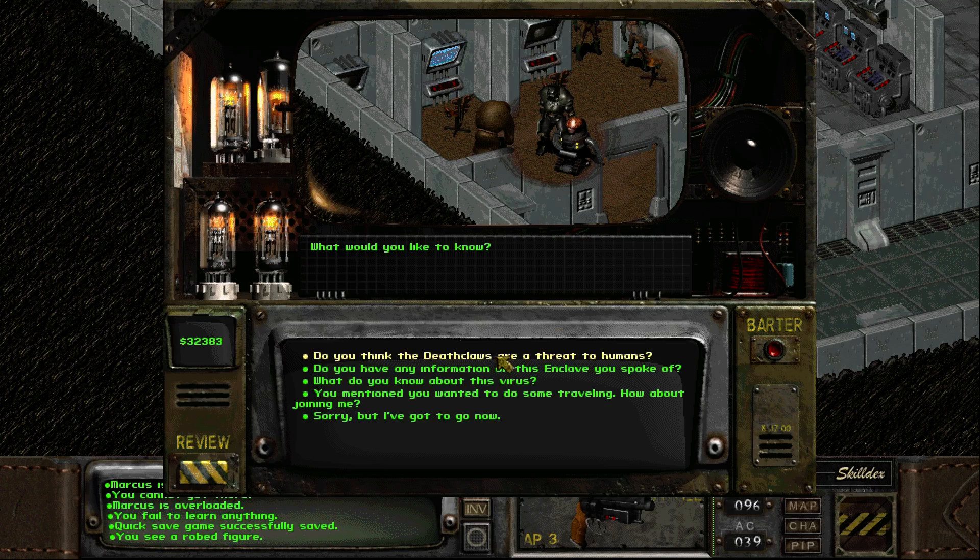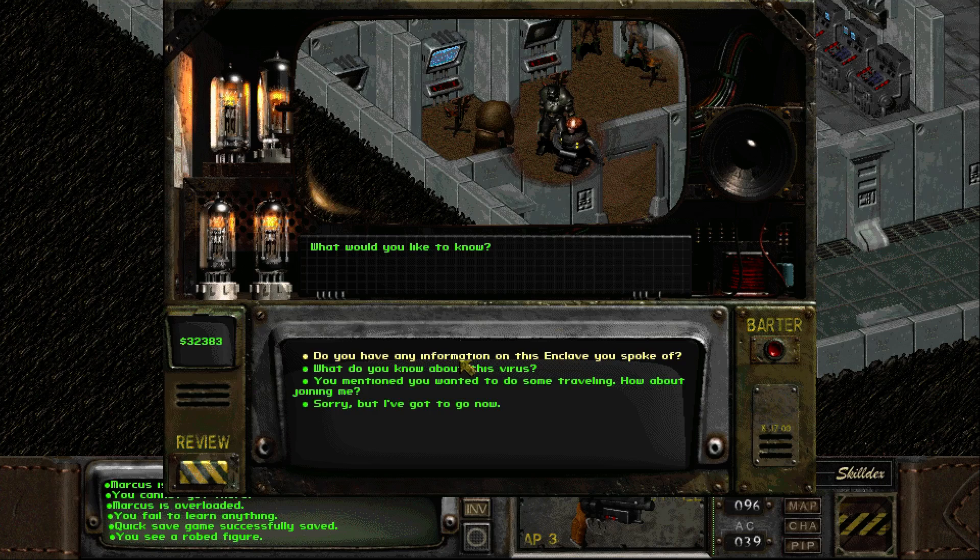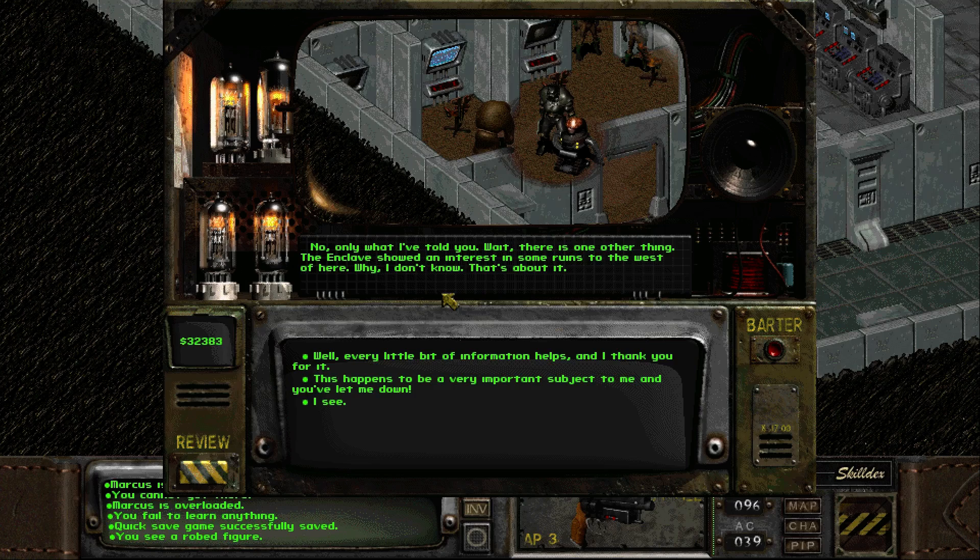What can you tell me about Gruthar? 'Gruthar is not the monster that he appears to be. He genuinely cares about all of us here and is doing everything he can to ensure our safety and survival. All of us trust him with our lives. You would have to get to know him and judge for yourself.' Yeah, I'll not make any snap decisions about him - he deserves better. Do you think the Deathclaws are a threat to humans? 'The potential is there, especially when you take their new intelligence into account. However, I don't think that Gruthar and his pack pose a threat. They all seem to respect life and personal freedom above all else.' Thanks for the advice - I will ask around.